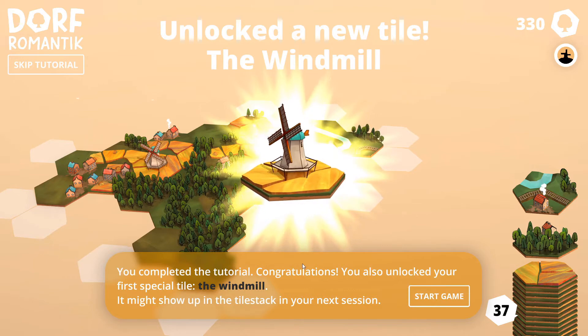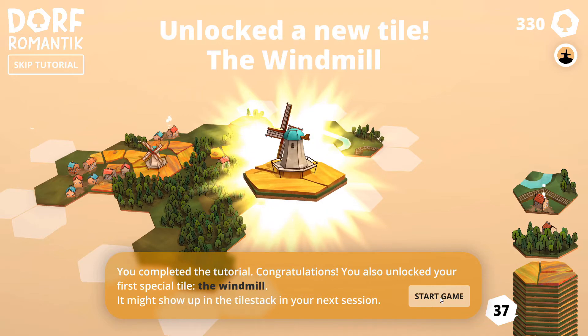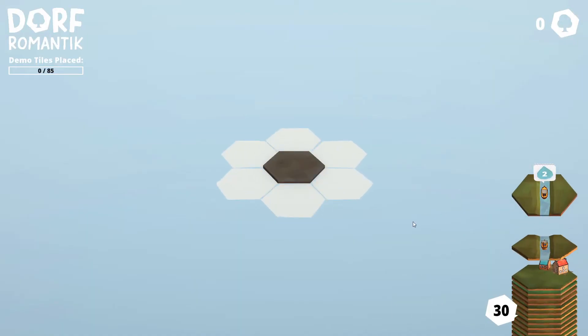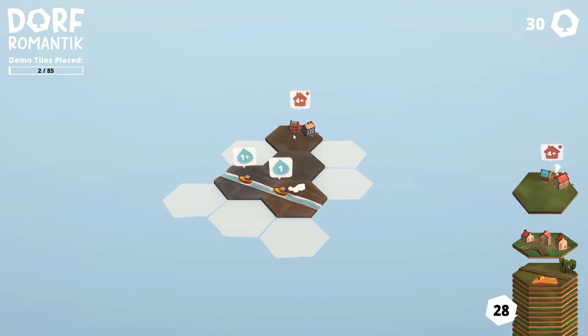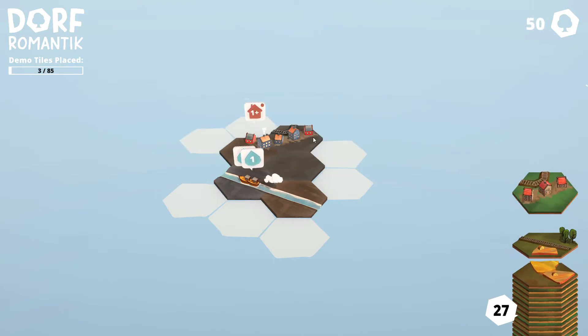We have completed the tutorial, which unlocked a new tile — the windmill. Let's start the game, because it's a very small game in the demo version at least, and it will be out pretty soon. You can check out the details in the description below. The windmill needs like two waterways next to it — starting with water. This guy also needs plus two, so we need to place one over there as well.